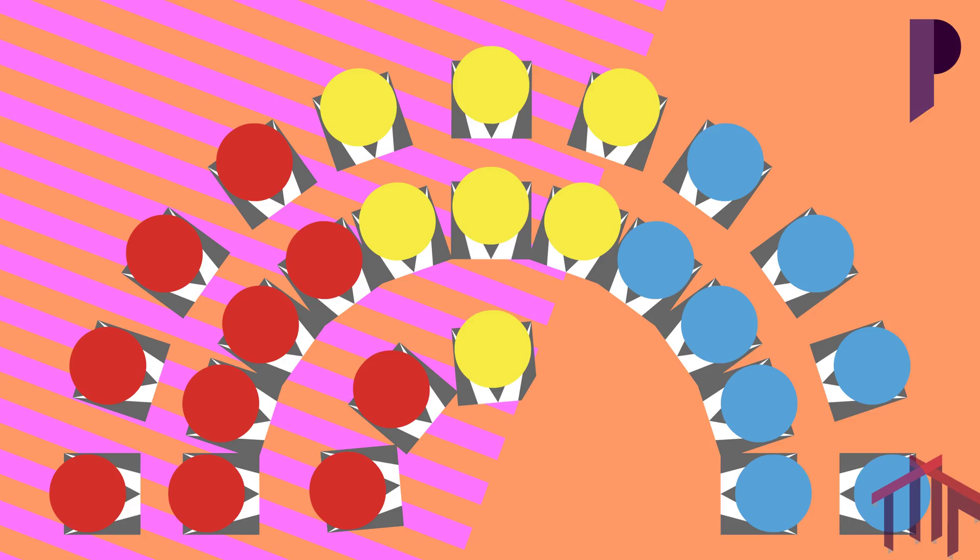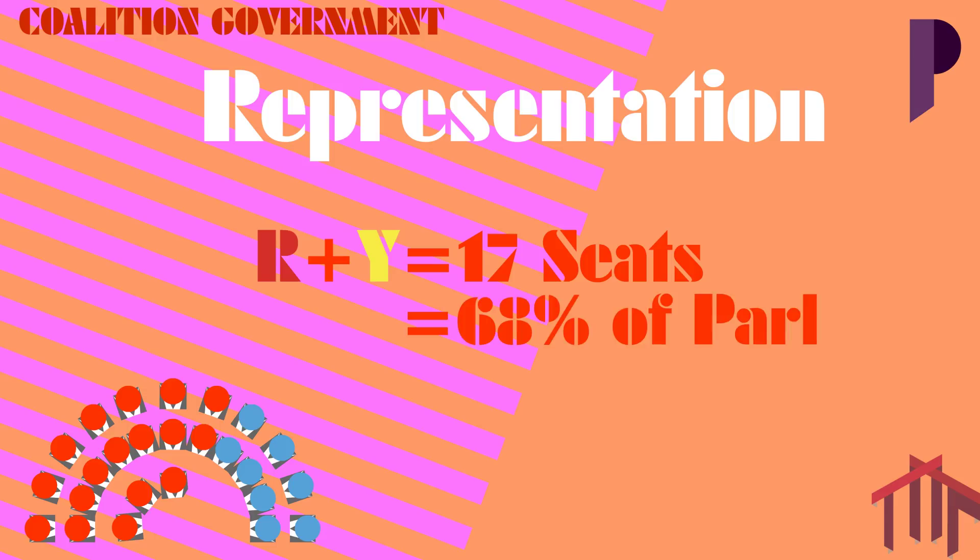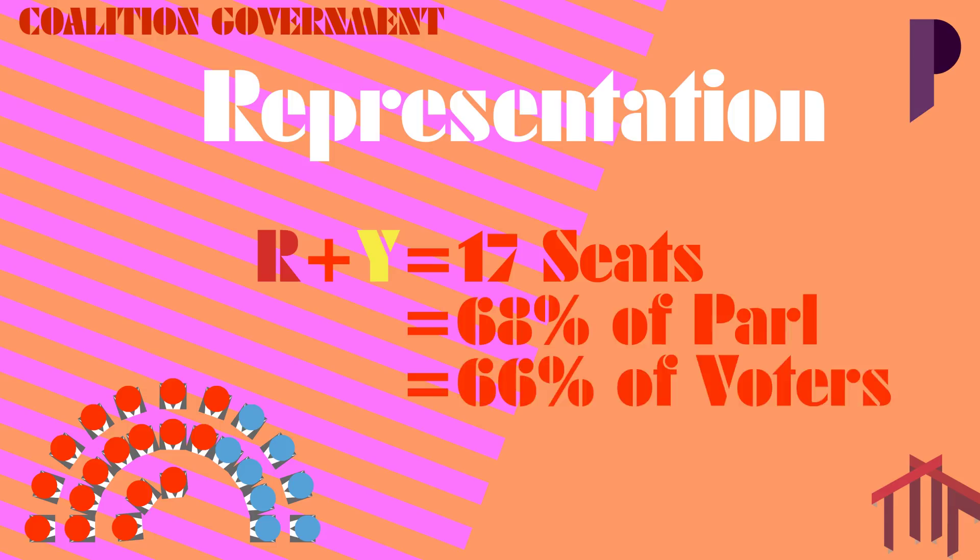So you might be asking: how would a government form? Well, a strong coalition would have to form. That means red and yellow, clearly having the monopoly of seats at 17, would form a government, because yellow is the centrist party and red would not want to pair with the blues. So that means it has 68% of the house, which equals out to 66% of the people represented in government, which is immensely populist.